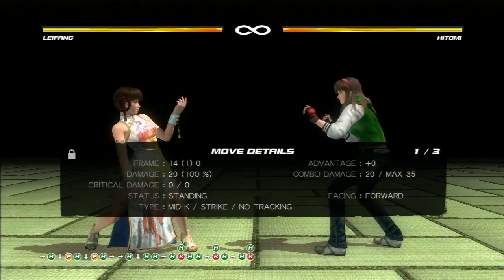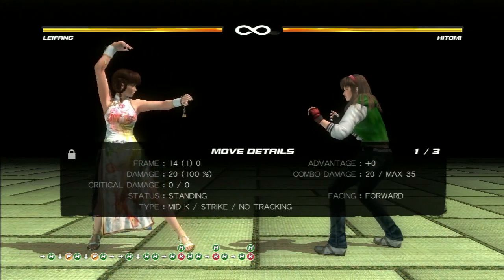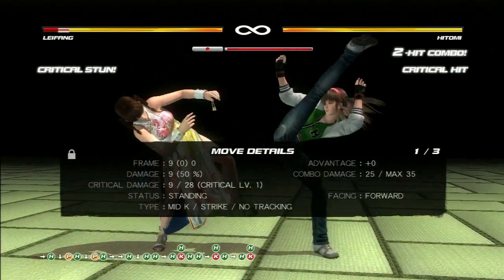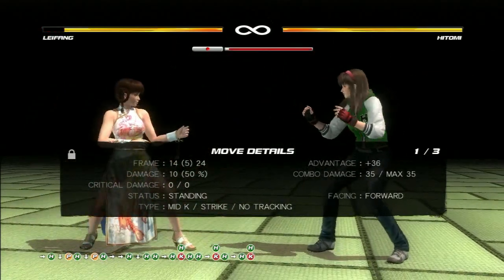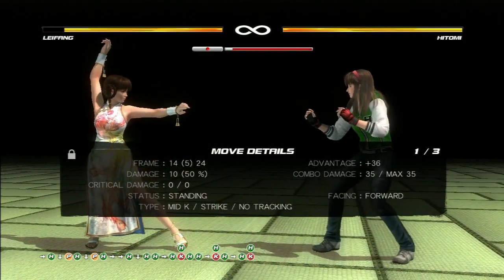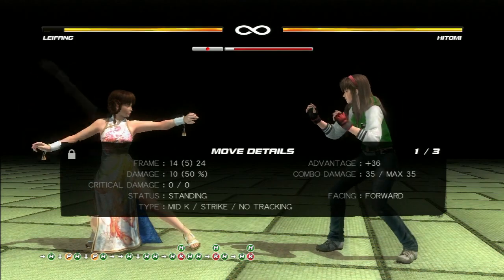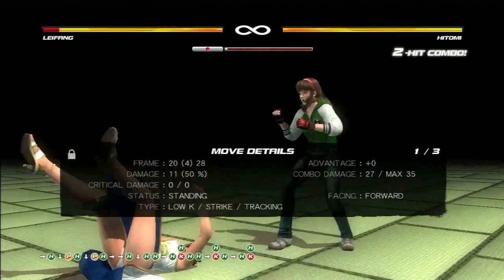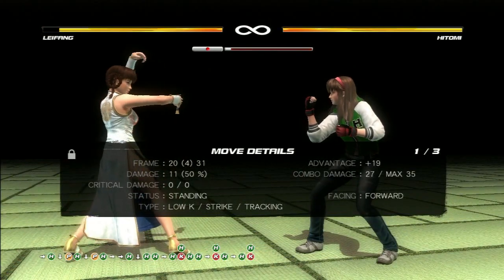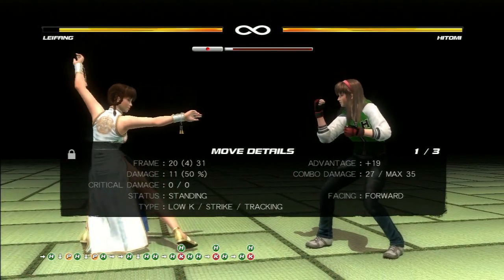As far as counter poking, the move details also lets you see if a character's attacks are tracking or not tracking in a string. From that particular string, as you can see, there's nothing from it that Hitomi has that's tracking. However, from that other string, you can see the last attack is what tracks.